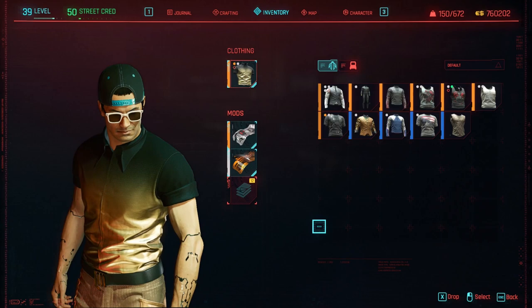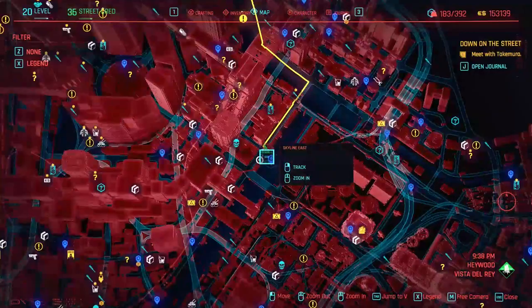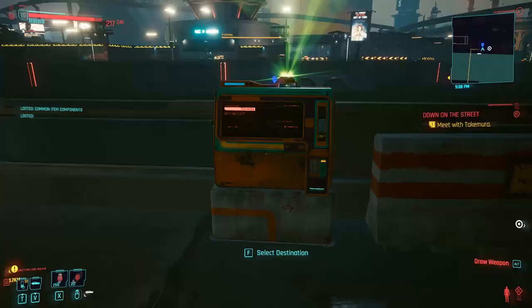If you'd like to get it, you need to go to the east part of the Haywood Quarter. To be precise, starting from the Skyline East fast travel point, you need to go back and enter inside the first alley on the right.